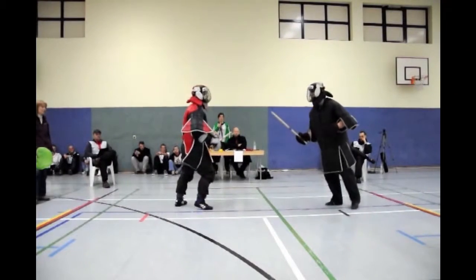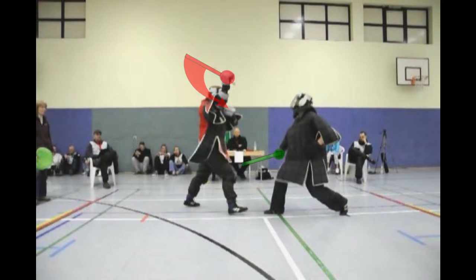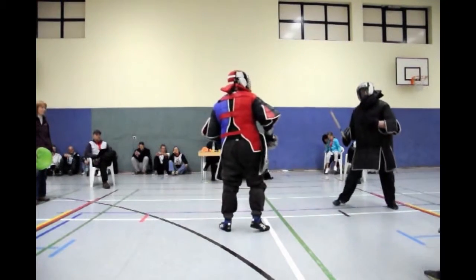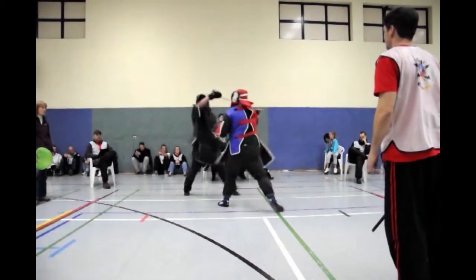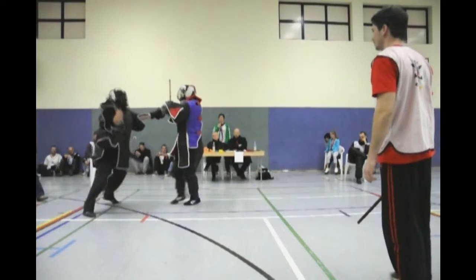Now you can see both defenses being used. When in right lead with the weapon in front, the roof block is the method of choice. While circling the opponent there was a shift in leads. Now the stick is in the rear and the live hand in front is used to defend.